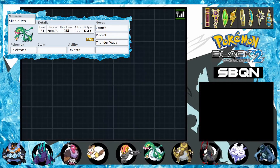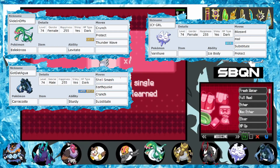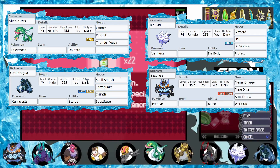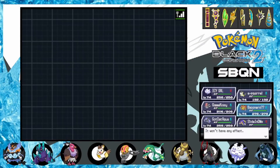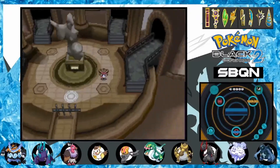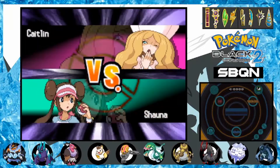With moves prepared, I can reveal the movesets and the final Pokémon I'm bringing to this League rematch. Slide in DMs with Crunch, Protect, Thunder Wave, and a free spot. Icy Girl with Blizzard, Hail, Substitute, and Protect. Goddadagua with Shell Smash, Earthquake, Crunch, and Substitute. Emboar with Flame Charge, Flare Blitz, Arm Thrust, and Work Up. Eelektross with Roost, Substitute, Protect, and Encore. And Accelgor with Protect, U-Turn, Substitute, and Bug Buzz. As you can probably tell, I'm leaving behind some of my best members: Krookodile, Swoobat, Dragonite, and the hazard setter. This time around, I limited my options and made sure I'm in for a challenge. I could have stopped an episode ago, but the Elite Four and Champion fights are much more difficult now. Taking the easy route is out of the question — a proper ending is what this team deserves. I hope you're ready. It's about to get serious.